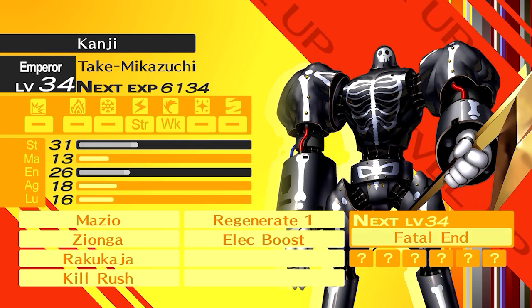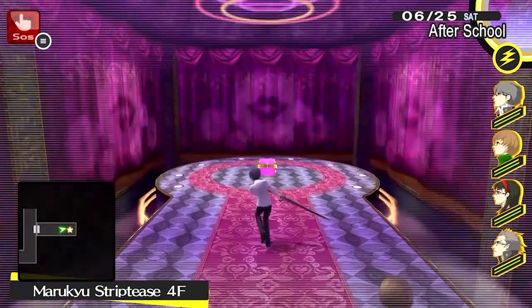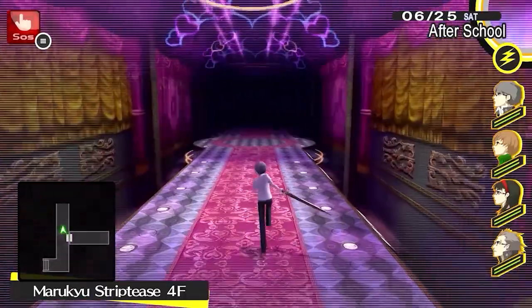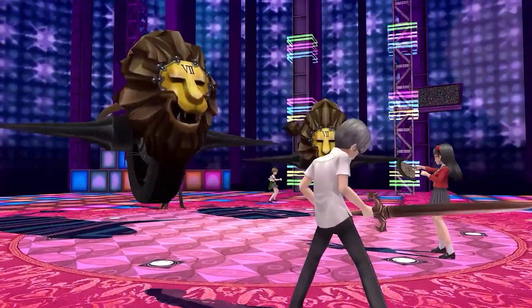Kanji's now at level 34 and he learns Fatal End. That's a pretty powerful physical attack from what I remember — it uses up health though, unfortunately. So yeah, we're on floor number 4. I believe this dungeon is 11 or 12 floors.